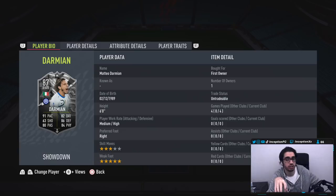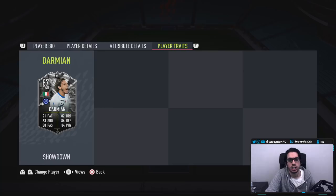He'll offer some sort of attacking presence because of the medium, but it's mostly going to be defending with a card like this in your team. In-game player traits, he has none. In-game attributes, he's going to be working with 91 acceleration and 91 sprint speed.